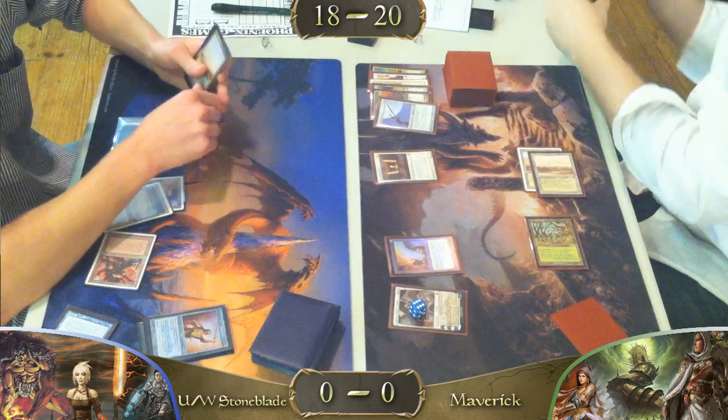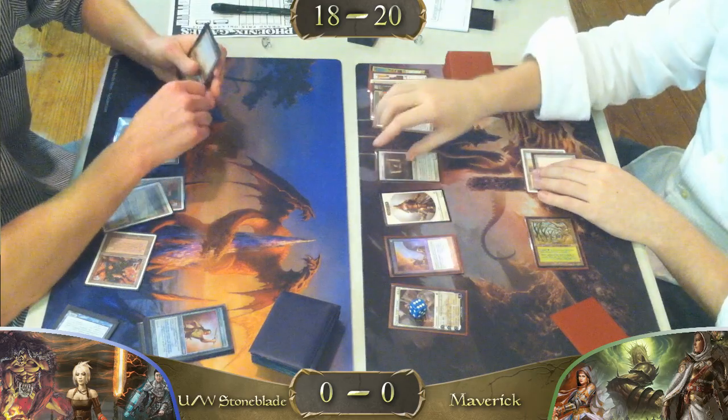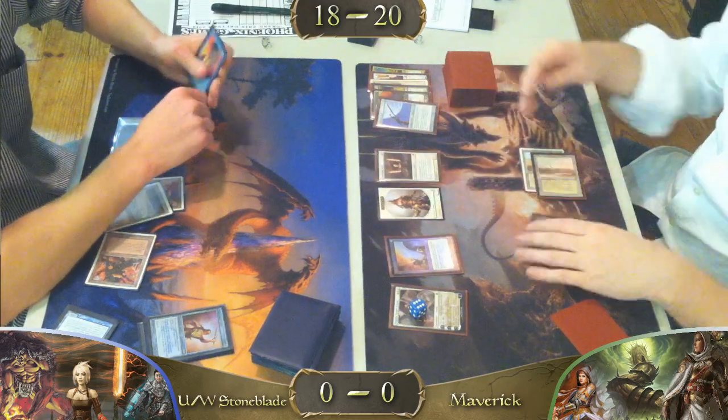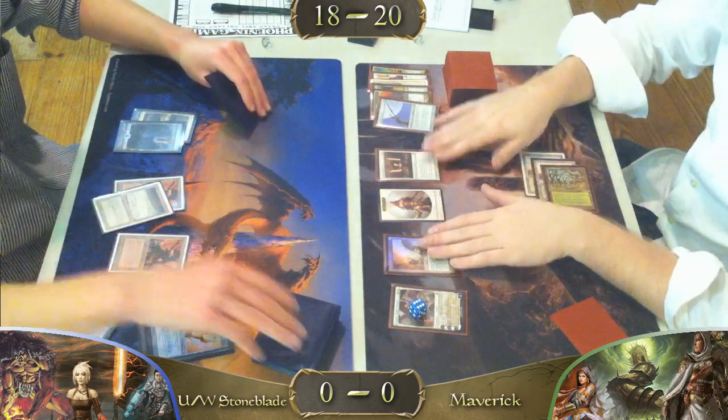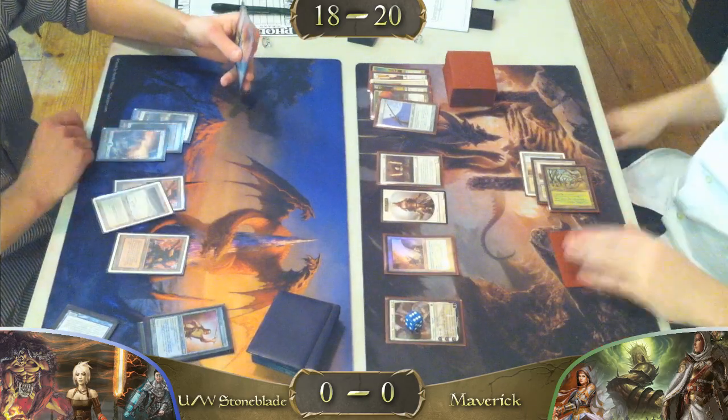Yeah, I heard when that was in Standard, a lot of people played Jitte in their sideboards just to counteract Jitte. Although Kamigawa block was atrocious to play in. Now that he's handled that Jitte, I don't see how this game is going to last much longer for the Stoneblade player. He doesn't really have much going on — Flooded Strand and a Force of Will in hand, draws another land. This game is very much over.